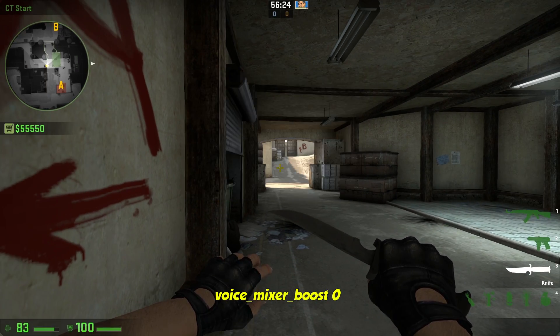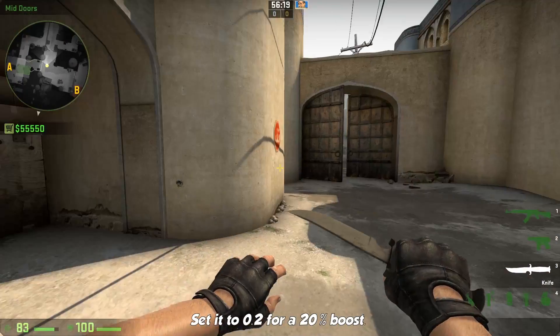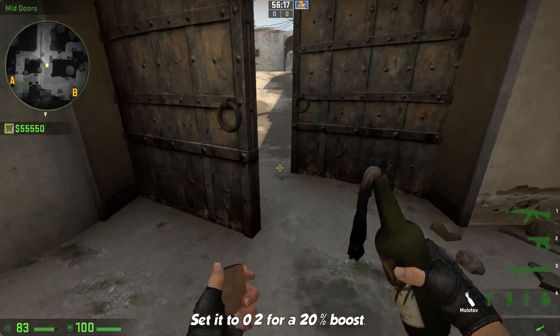Voice mixer boost 0. This command will boost the sound of your mic. Set it to 0.2 for a 20% boost.